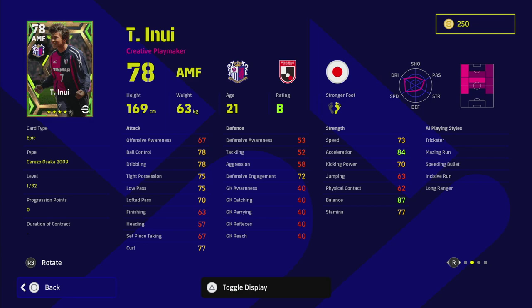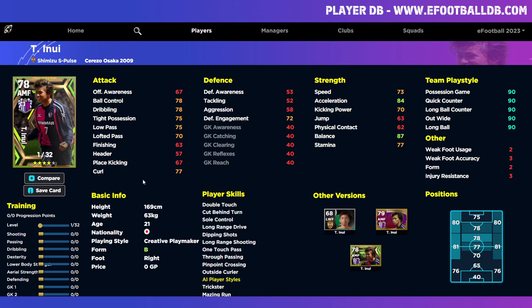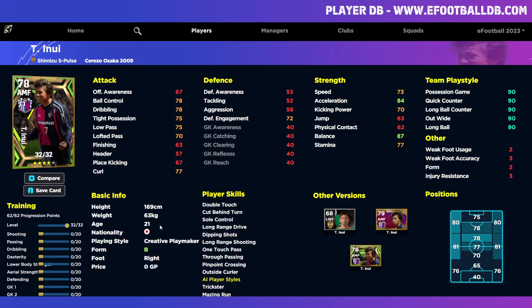This guy has everything — he's listed as a creative playmaker. I'd have preferred him as a whole player, but you can see where you're going to play him. On the left wing you can be more of a passer with pinpoint crossing and long-range shots, but as an AMF he's going to be super overpowered. With the levels, he doesn't have as many as Okazaki but he does have 32 levels.